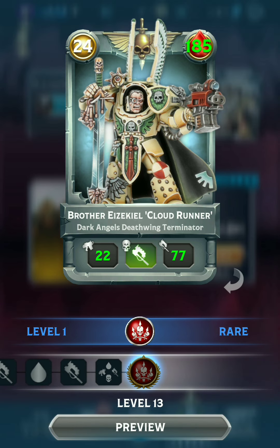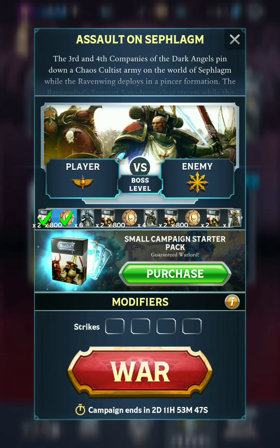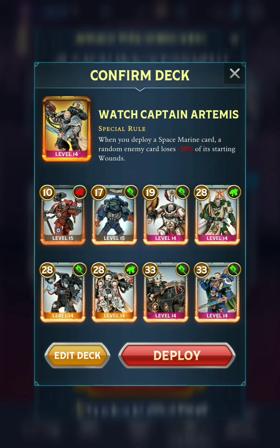These are his stats at max level. We've got a few different options here. I am trying to unlock the mission reward, so I'm using as many keywords as possible. You can see I fit as many epics and legendaries as possible. This is not really the ideal deck. With Watch Captain Artemis, it does help to have more bodyguards so you can make use of his special rule. But his special rule is honestly not that amazing in this campaign because enemies have so many bodyguards.